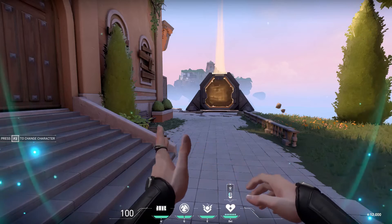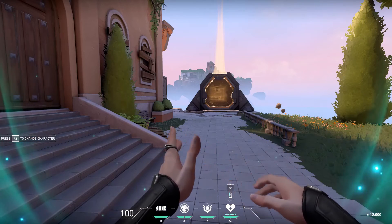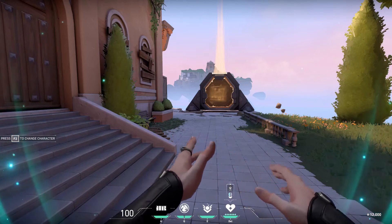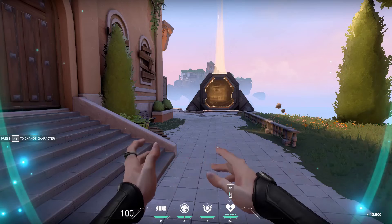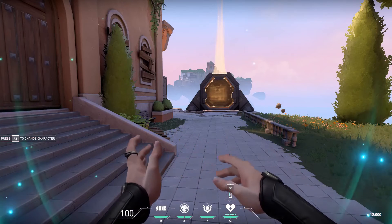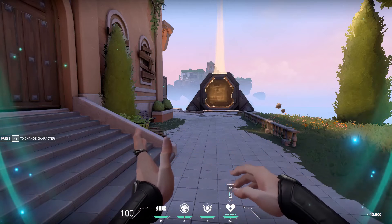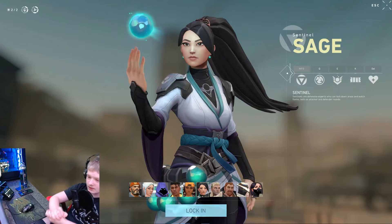For her ultimate ability, Resurrection, you have to be relatively close to a dead body. When your crosshair touches them, they will glow blue, and you simply left-click and they will be resurrected. However, they will only have their pistol and their knife — their primary gun that they had bought that round will be gone, so they'll either have to find another weapon or go with the pistol.